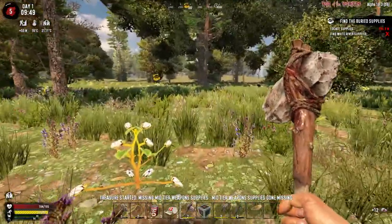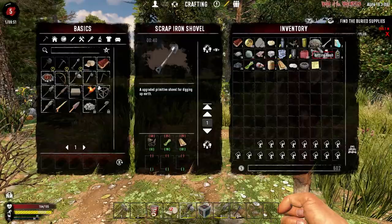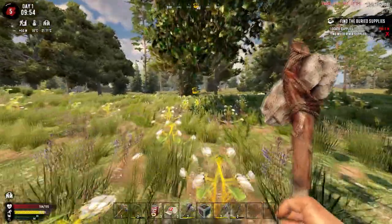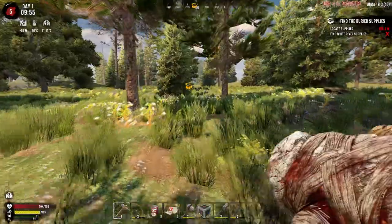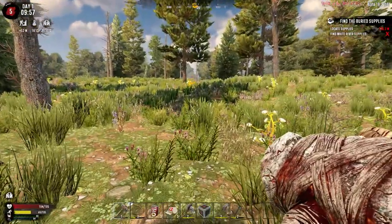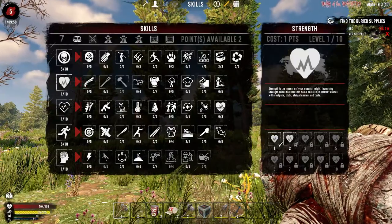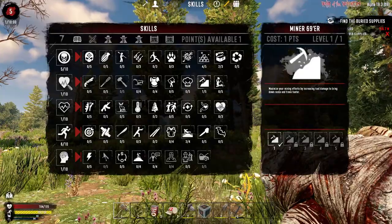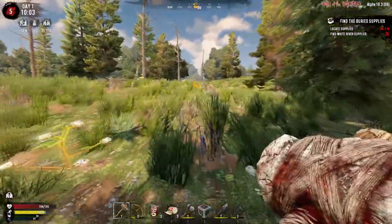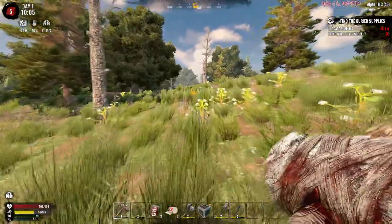Looking at inventory - not too bad. I've got a couple of things I can throw away if I need space. Now let's go get those buried supplies. We need to put some points into Miner 69er, which is under Strength, so we do a little bit more block damage. The thing I like about War of the Walkers is we get two skill points per level, so we level up the basic attributes relatively fast.